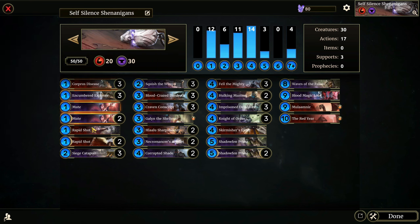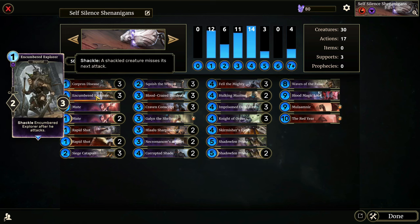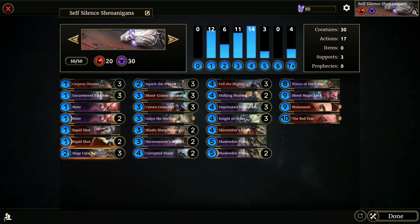What kind of cards are we running that are going to benefit from this? We've got the Encumbered Explorer — a one-cost two-three that shackles itself after it attacks. So if we can remove that effect, we get a pretty early card with a decent stat line.